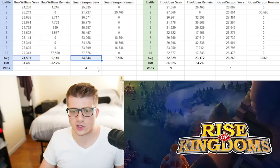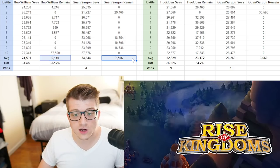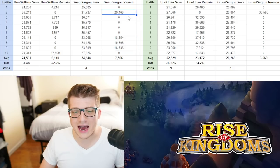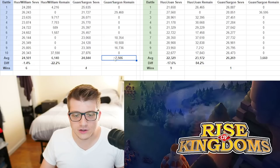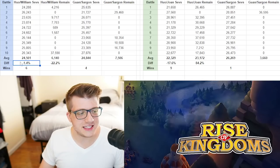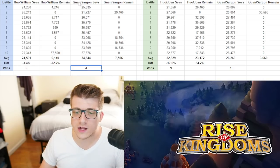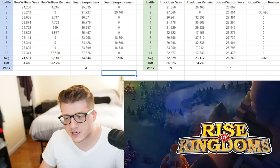When it comes to units remaining, Hua William had about 6,100 and Guan Sargon had about 7,500. Hua William won six out of ten, and Guan Sargon won four out of ten. The difference in sev wounds is negligible — both pairings are putting out about the same damage. That kind of makes sense: if you add up the active skill damage, Guan Sargon is a little higher but Hua William benefits from 10% more normal attack damage after the first 15 seconds. What's interesting is that cavalry is actually beating infantry more times than not — it's almost 50/50 between these similar marches.